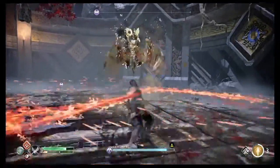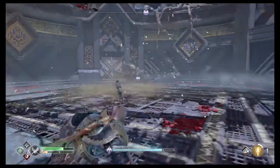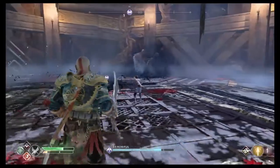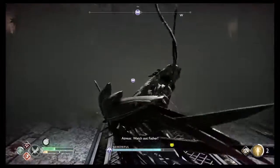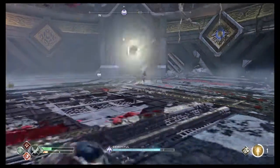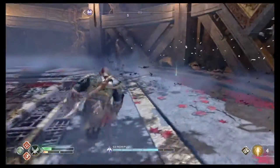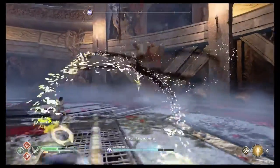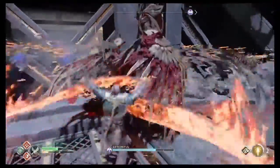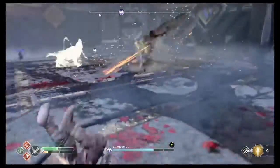Here's the strategy. When dealing with the yellow discs she throws, there are two variants: single and multiple. When she throws the single disc, dodge at all costs. You'll know the difference when a red circle emanates from her body. When she throws the multiple discs, pull out your shield and block them, because more often than not you will not be able to dodge them and you'll take massive damage. Get into that rhythm because the Valkyrie Queen will punish you hard if you take unnecessary damage.